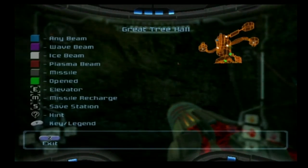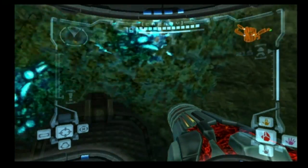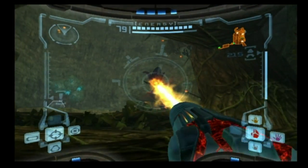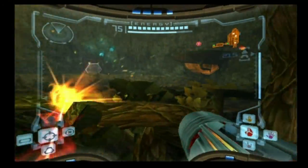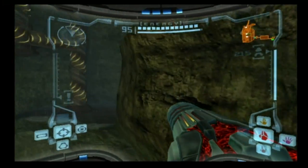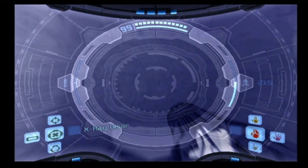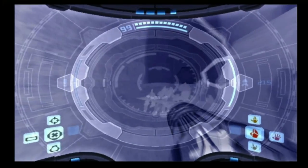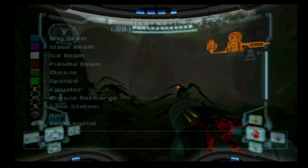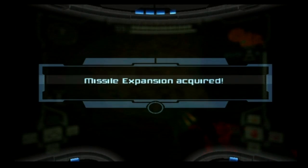I forgot about something, so we're going to do that before we head out to the Phazon Mines. We're in the Great Tree Hall here. This is another room we've come back to quite a few times to get various things - there's a bunch of different rooms that lead off from here. Get rid of the enemies - there's two Flower Guys and a Spiny Guy. We're going to jump up onto this platform where Flower Guy was and use the x-ray visor to see one invisible platform, and now you can make this jump all the way across - barely. It will lead into the Great Tree Chamber, which is just a room by itself that doesn't lead to anything - with a missile expansion for us.